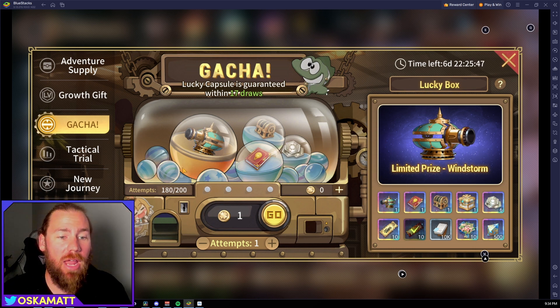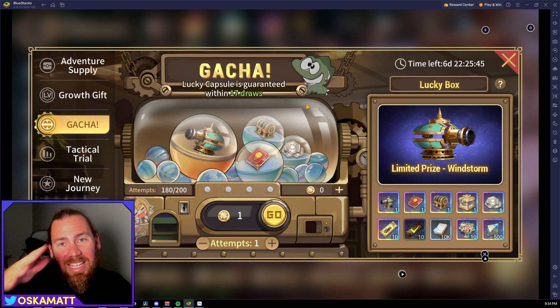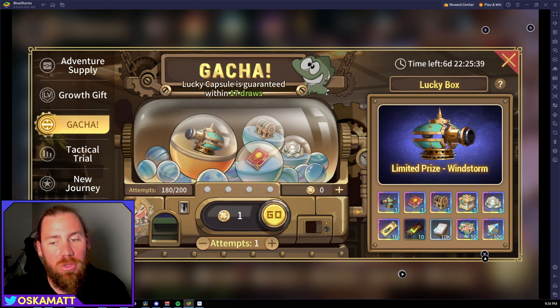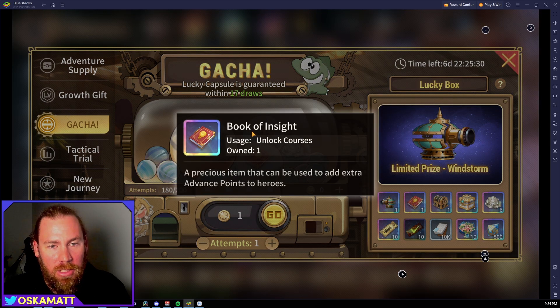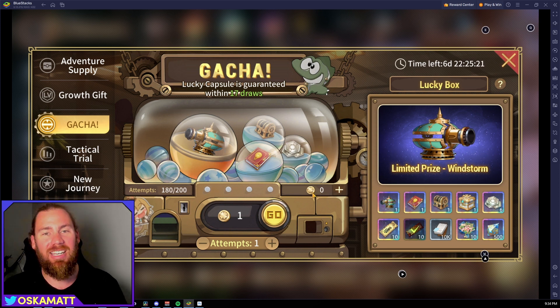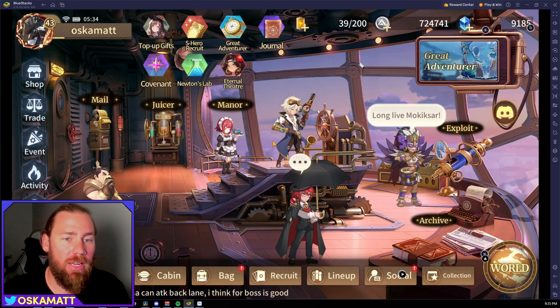You won't have to do 200 attempts if you keep whittling that down — you might get to 180 or 160. The prizes I want most are the Kana invitations, the Book of Insight, the S weapon crate, S curio crate, and the chromium plates. The flowers and research data are the least valuable to me, but that's up to you.